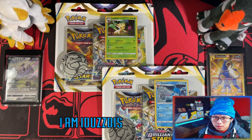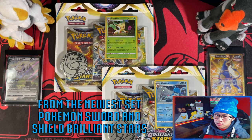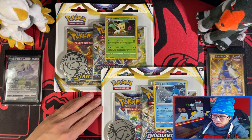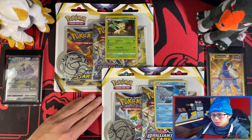Hello ladies and gentlemen, I'm Alotis. Today I'm going to be opening these three-pack blisters from the newest set of Pokemon Sword and Shield Brilliant Stars. These three-pack blisters feature Leafeon and Glaceon promo cards. So without further ado, let's get it.